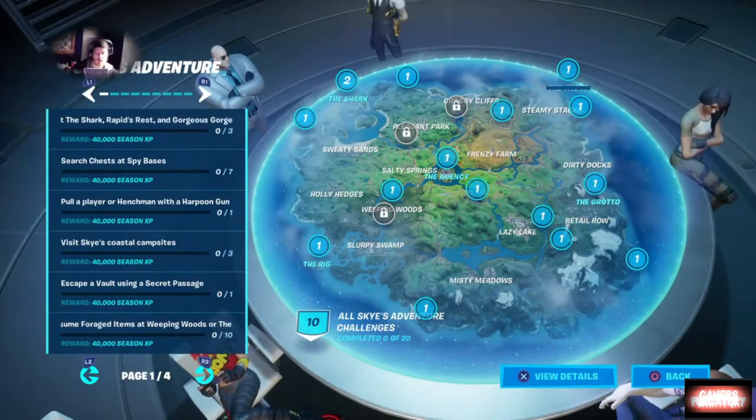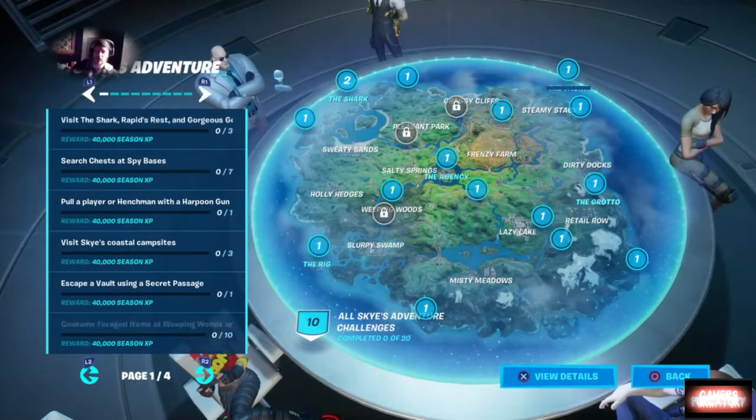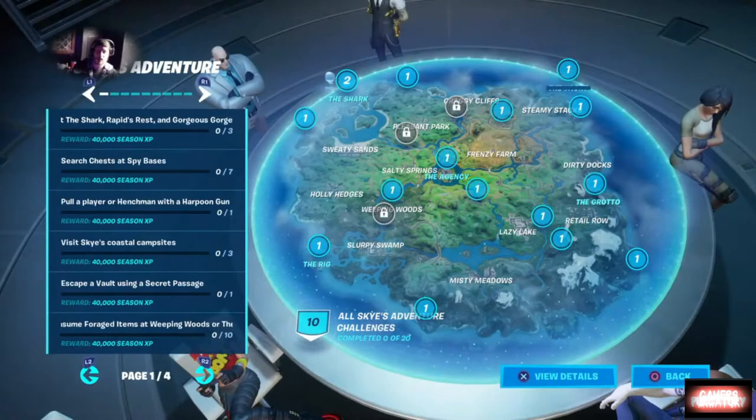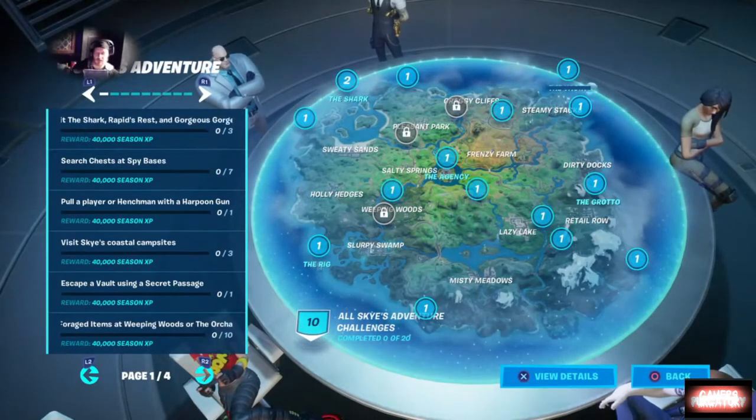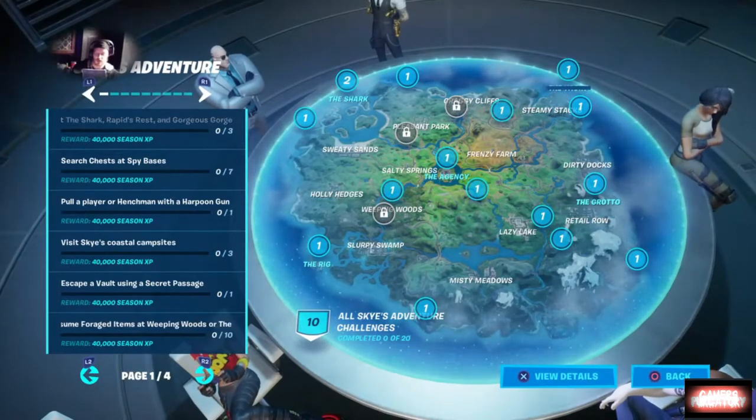Hide in creeping cardboard at the Box Factory — nobody seems to know where the Box Factory is, it's the first I've heard of it — and also at Rapid River. Next, you want to deal damage to players with SMGs or pistols.